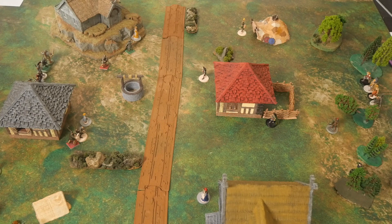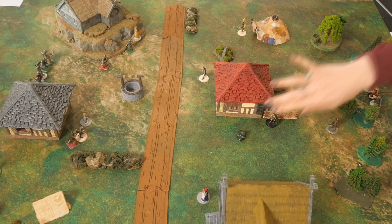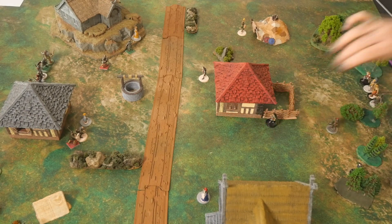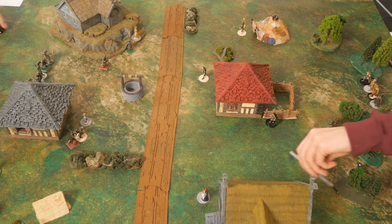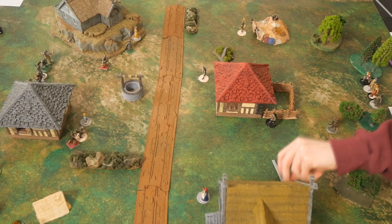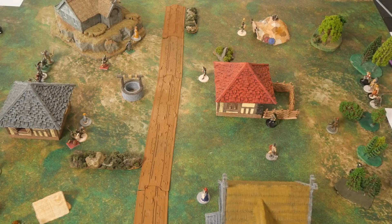Now Conan uses his actions to search the house for the thief — needing a 6. He rolls but fails, so the thief is not in that house. With his remaining action he exits the building.